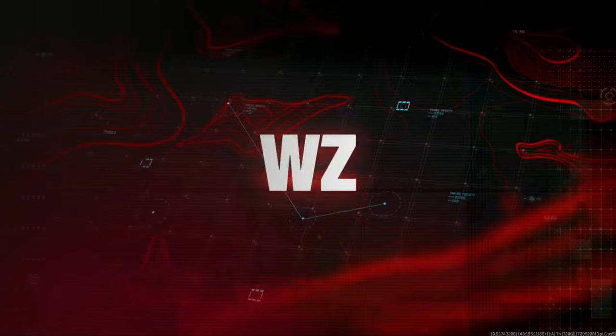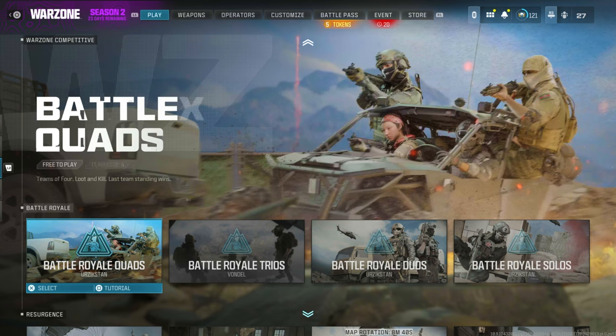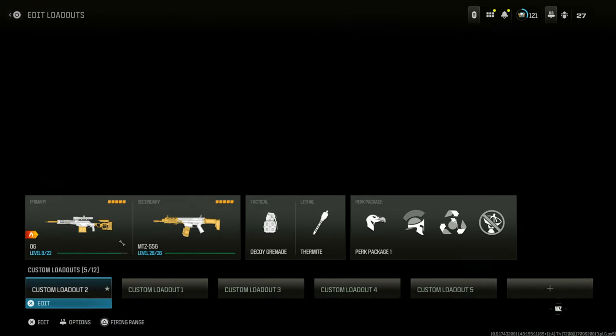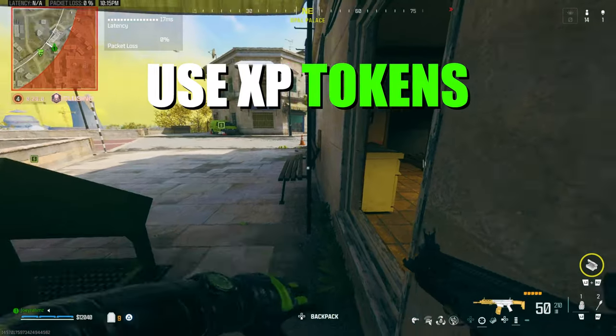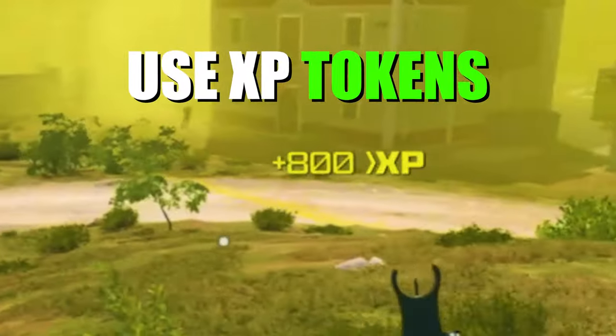Go to battle royale, resurgence, or ranked play. Once you're in there, go to a solo mode — or you can do this with quads, it doesn't matter. Once you go to solos, make a class that has decoy grenades. Go to your perk package and make sure you have Resupply because you're going to need it. Then play the game as normal, but every time you run into an enemy, throw all your decoys at them — you're going to get 800 XP every single time they hear it.